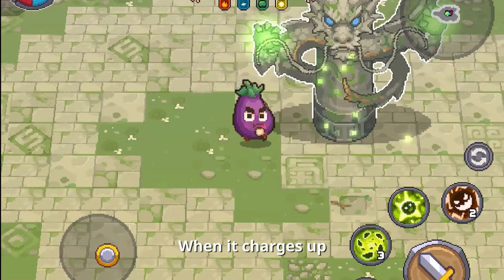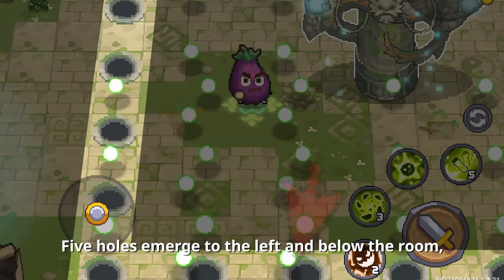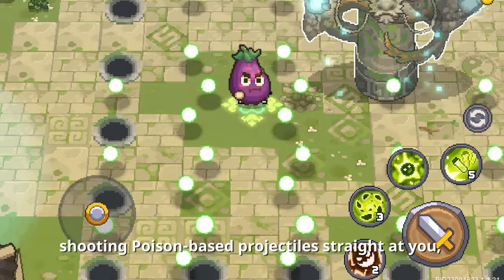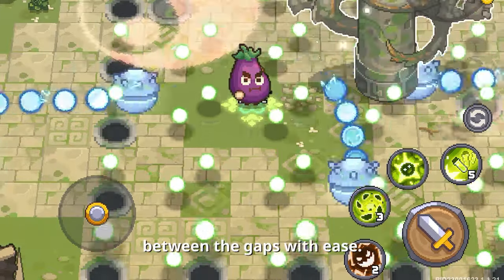When it charges up and glows green, the Worm appears. Five holes emerge to the left and below the room, shooting poison-based projectiles straight at you. Simply dodge between the gaps with ease.